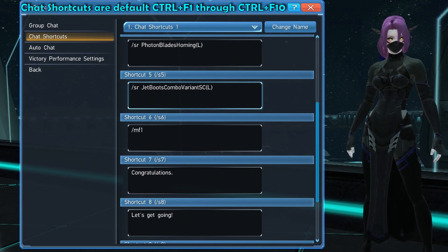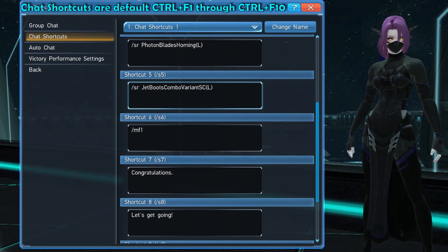In this window, each shortcut line can be activated by default with CTRL plus F1 through CTRL plus F10. Though, this can be somewhat changed in the options, and I'll get to that in a minute.